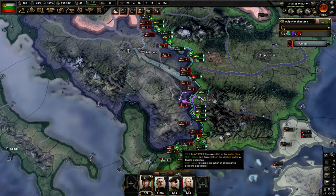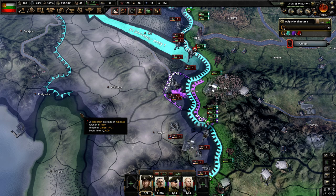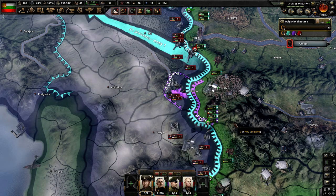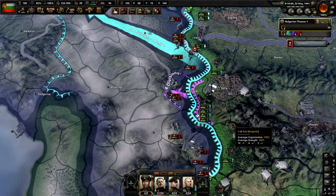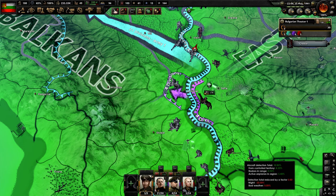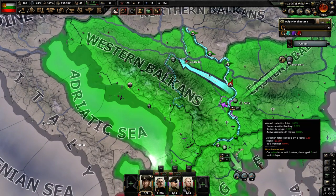There might be an opening here. Let's try to get this province and cut around. Oh, they're actually leaving? Let's see what happens. Got some green air going on there — that's nice.